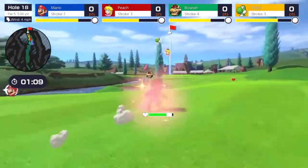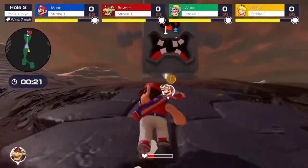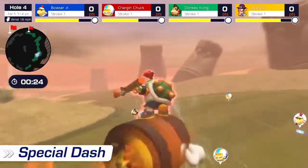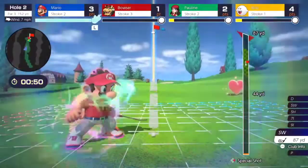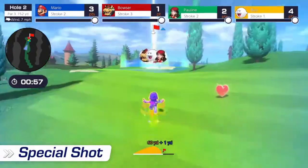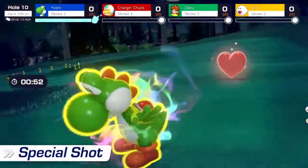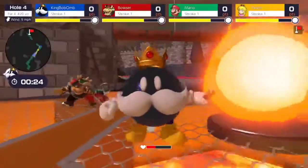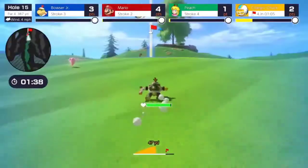Collect items to regain stamina and avoid the course's various hazards as you dash to the ball. Each character has their own special dash to give you a short burst of speed, and you can also use it to knock down opponents. There's another move that's key to victory: special shots. Make the ball explode on landing, blast a ball in a straight line, and more. Each character has their own unique moves to outpace their opponents. It's not all about golf skills — dashes and special moves can also help swing victory in your favor.